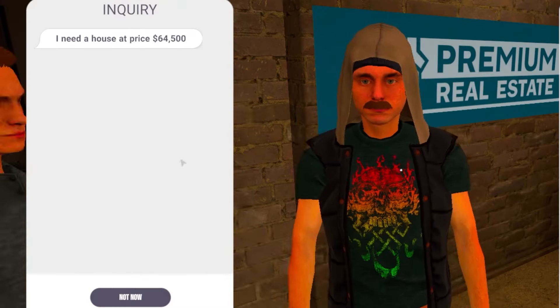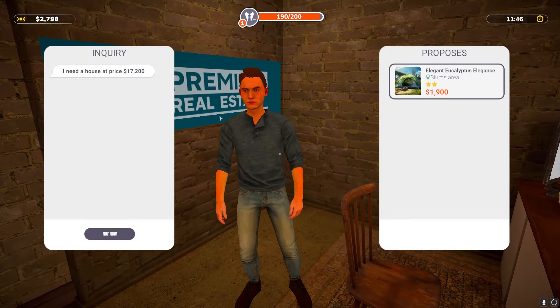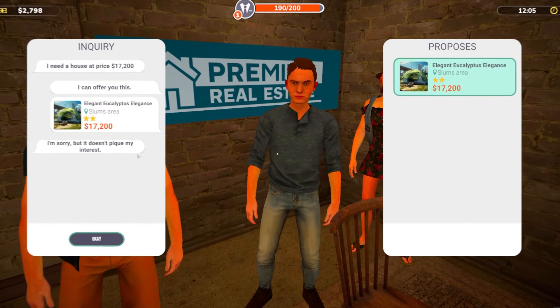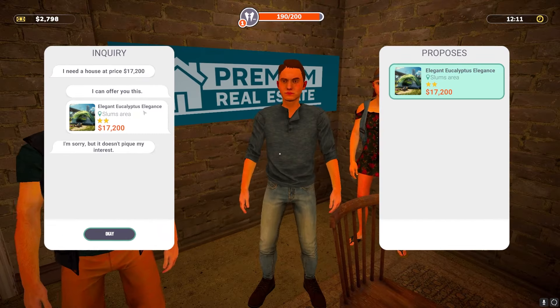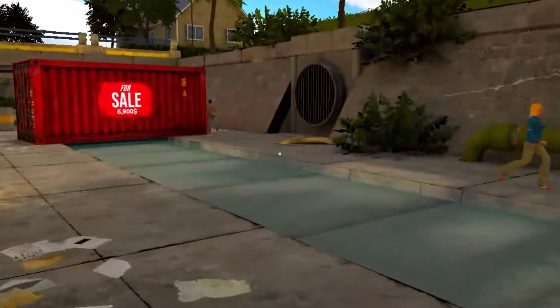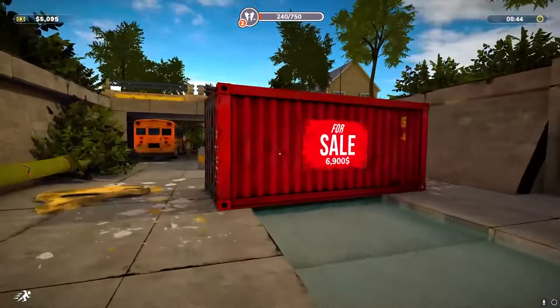Client wants a 64,000 house — I don't have that. Another wants 17,000 — what if I up the price to 17,200? Nope, doesn't peak his interest. I kind of figured that wouldn't work, my guy.